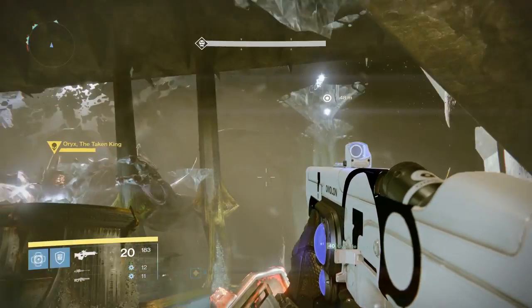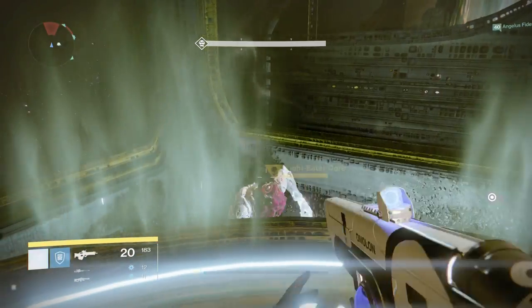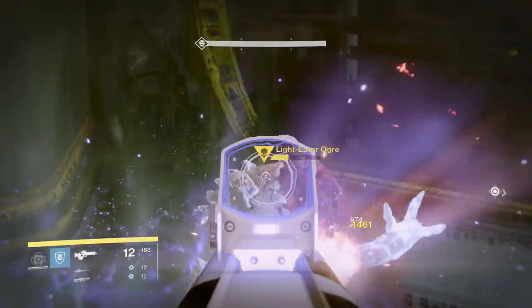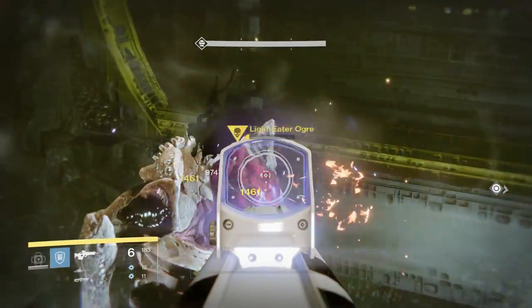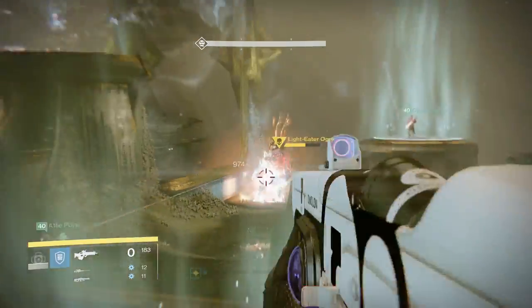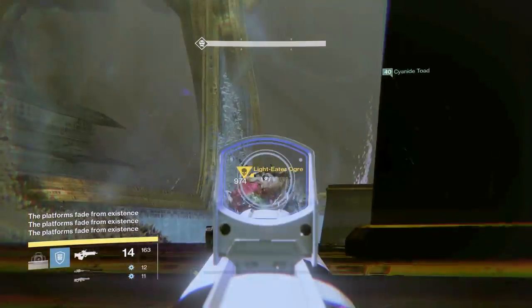Ogres spawn on every single platform - they will spawn on the platforms on the side that Oryx is at first, so make sure you get them down as quickly as possible. Throw your sticky grenades, burn them. Once yours is down, make sure you help your teammates finish off the next ogre. Once the relic runner has the relic, you can get off your plate - make sure those ogres are absolutely down.